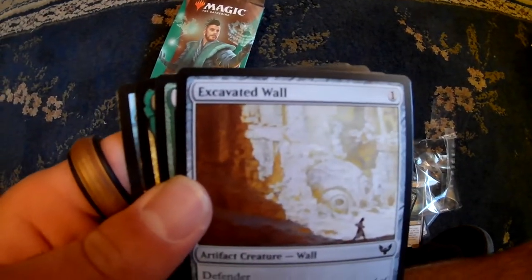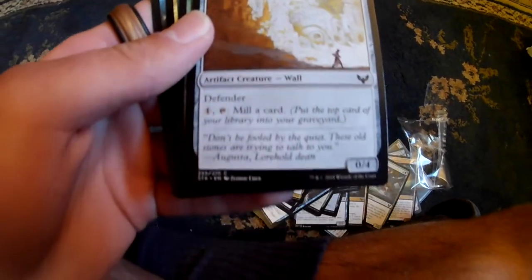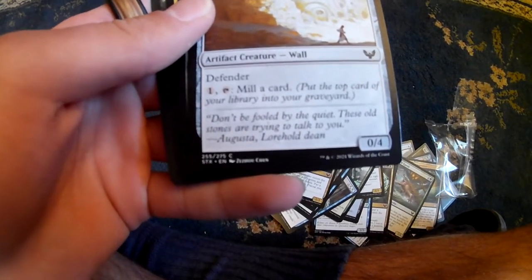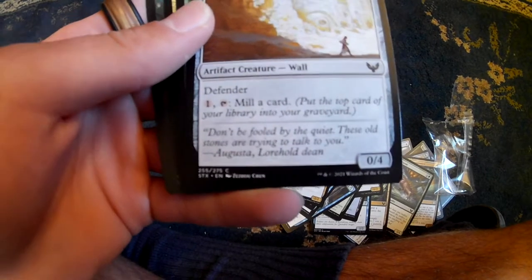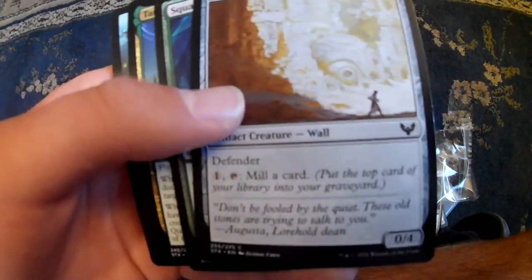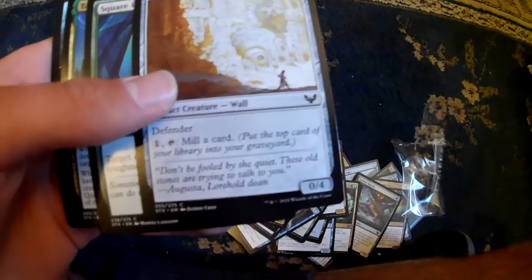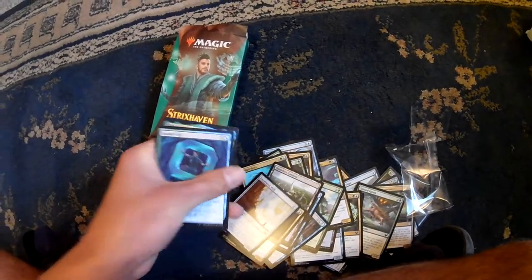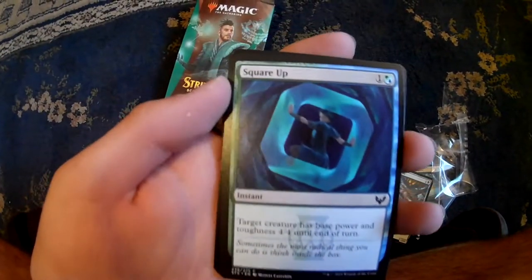We have Excavated Wall - artifact creature, wall, defender. Has pay 1 and tap to mill a card. I think that has very specific applications - I personally hate milling. Okay, I like this - Square Up. Target creature has base power and toughness of 4/4 until end of turn. Square up - 4 by 4.